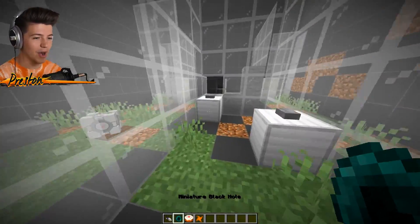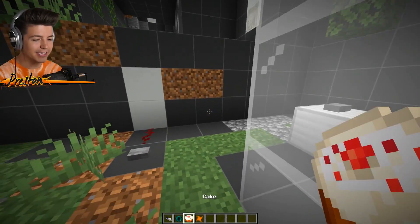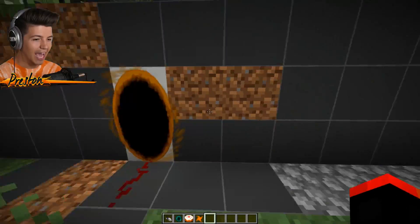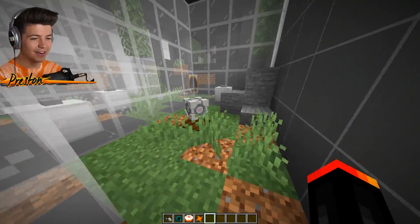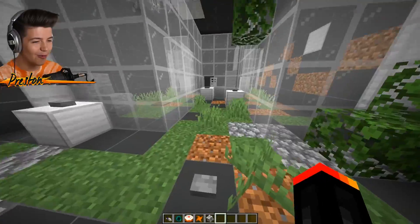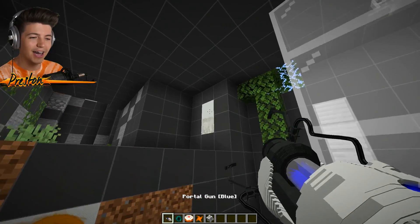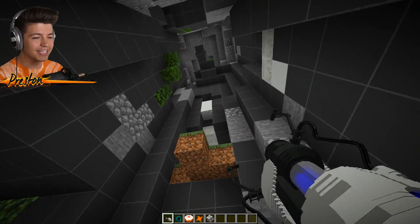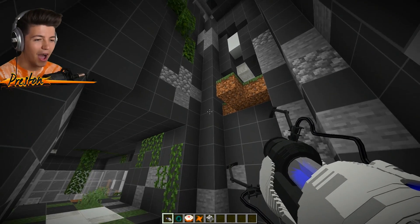I've finally come back for you, my brother. I just have to remember how exactly I got to you in the first place. I think I opened up this portal here and this portal. Come here, companion cube — I missed you so much. I knew we weren't going to leave you behind.